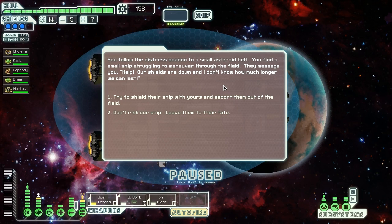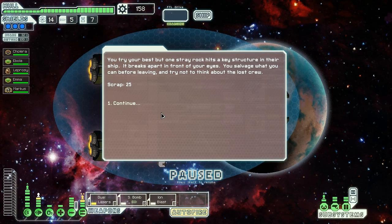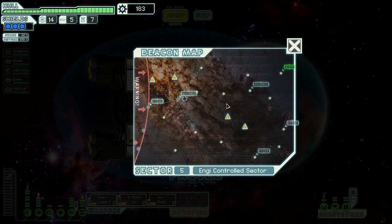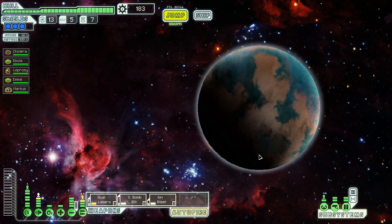We follow a distress beacon to a small asteroid belt and find a small ship struggling to maneuver through the field. They message us: their shields are down and they can't last much longer. We try our best to shield them, but one stray rock hits a key structure and the ship breaks apart in front of our eyes. We salvage what we can before leaving and try not to think about the lost crew. Twenty-five scrap — that's probably one of the better outcomes: you get money, they all die, but you get their stuff. Kind of grim, but profitable nonetheless.